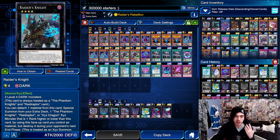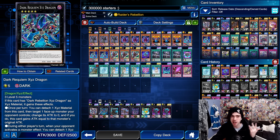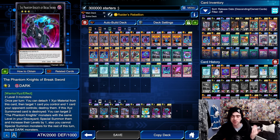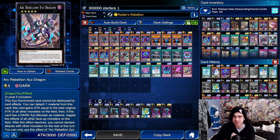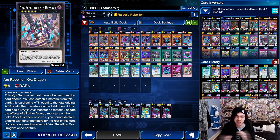Then we have the extra deck, which is where all the other new cards lie, starting with Raider's Knight. This card is relatively simple: when it's on the field, you can attach a material from it to either rank it down into one of your rank threes like Phantom Knights of Break Sword, or rank it up into one of your rank fives — whether that be Dark Requiem XYZ Dragon or Arc Rebellion XYZ Dragon. Basically the combo is you'll summon out a Breaksword, activate Breaksword's effect to destroy a card on the field, it destroys itself to go to the graveyard, summon out two level fours, you turn those two into Raider's Knight, then use this thing's effect to either go into another copy of Breaksword or rank it up into Dark Rebellion XYZ Dragon.